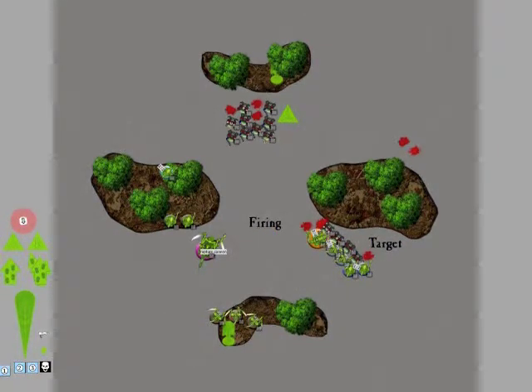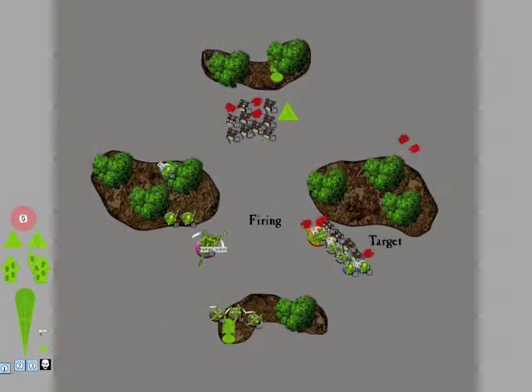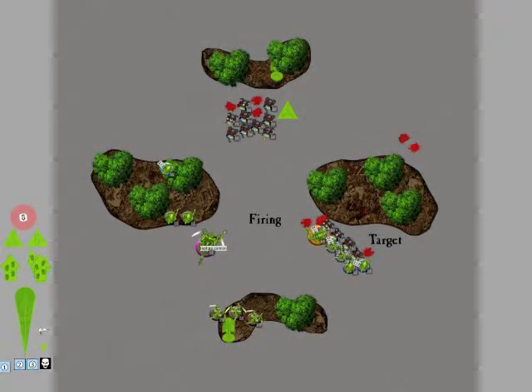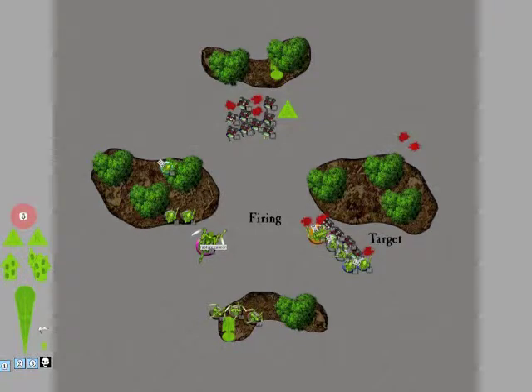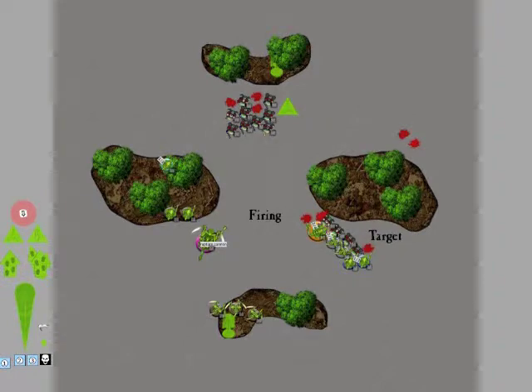In my assault, I killed off 3 in the beginning. He did 1 wound to 1 guy and then destroyed a guy outright with the Power Fist, so I lost by 1. The Hive Tyrant got 1 wound. The other guys saved though, so that was nice on my part.